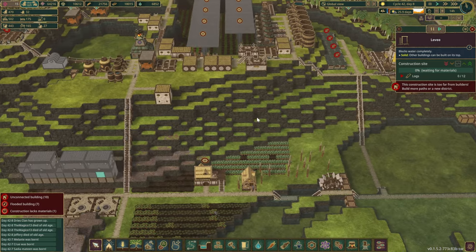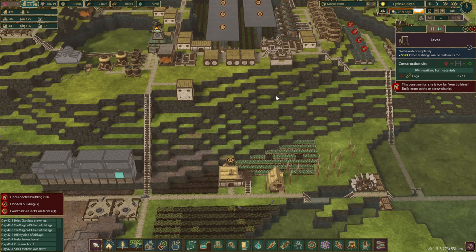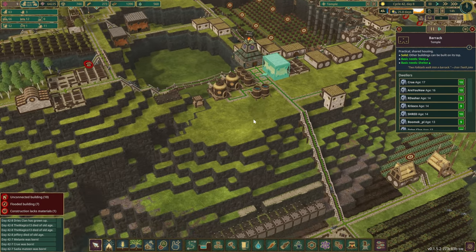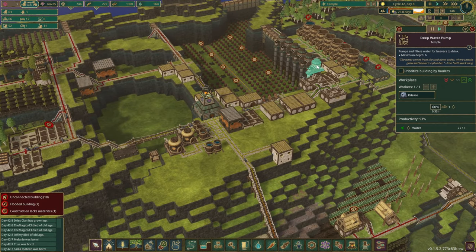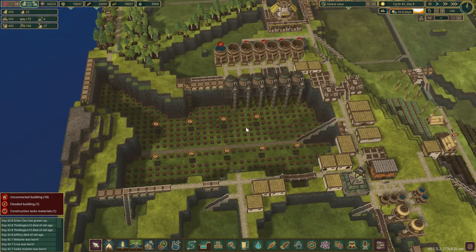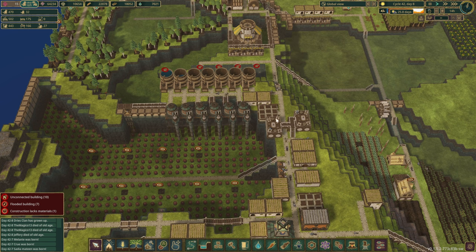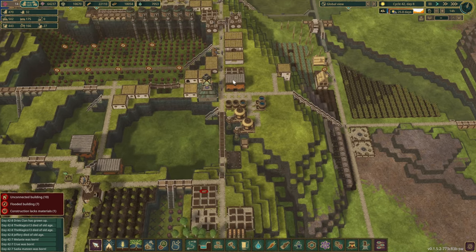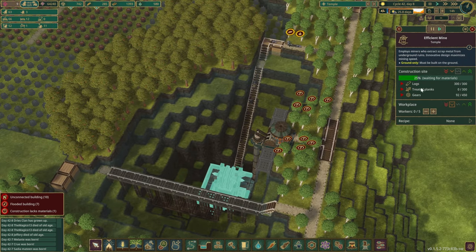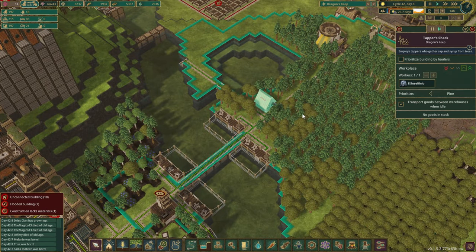I'm thinking of putting the R&D housing right about here and starting to tidy things up. With the food situation, we could also do some carrots — there are carrots and potatoes in here, but we're not really processing the potatoes anywhere. Now that the population is going up quite quickly, we could definitely improve the food. The water isn't looking good and we're also exporting from here, so we're going to have to clean this area up.